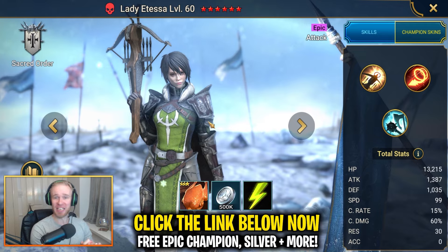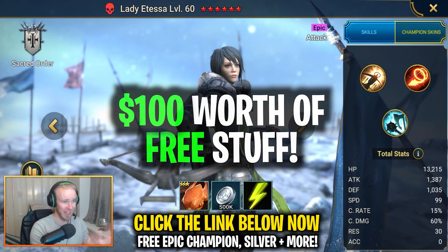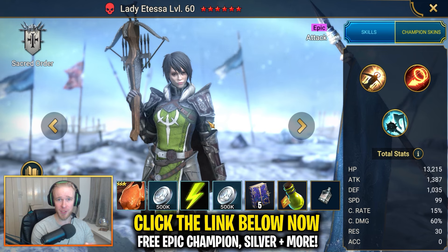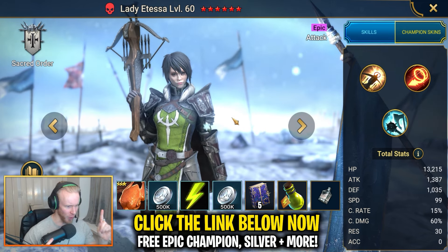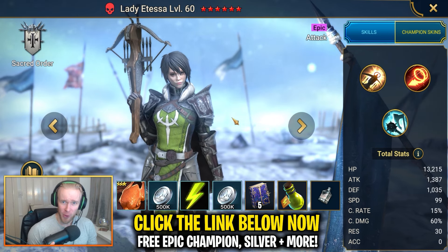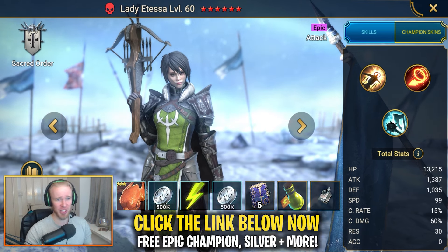Clicking the link will begin your account with a bunch of sweet starting supplies. You'll eventually unlock Lady Atessa completely for free as you level your account, and when your account hits level 25 you get another wave of sweet rewards including five epic skill tomes and a bunch of other free stuff. Quick warning: click via your mobile — the links have been a little buggy on PC recently.